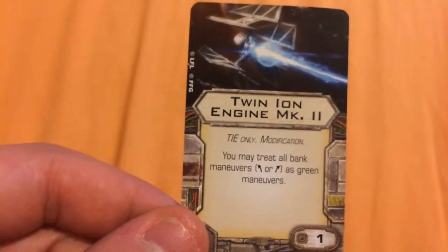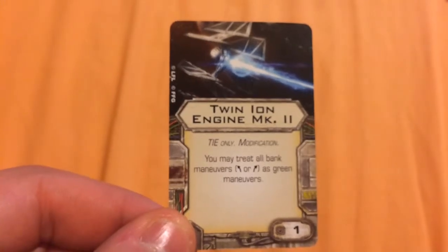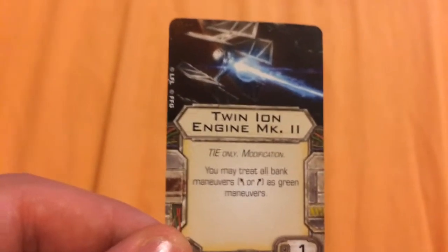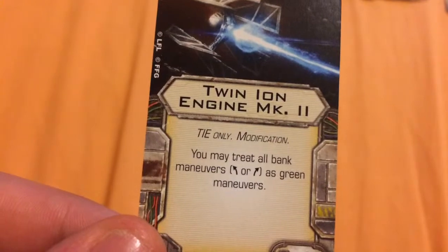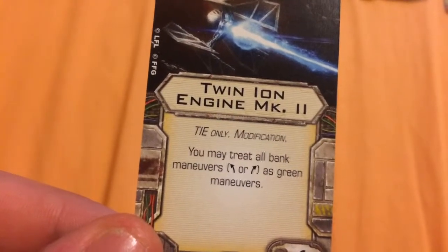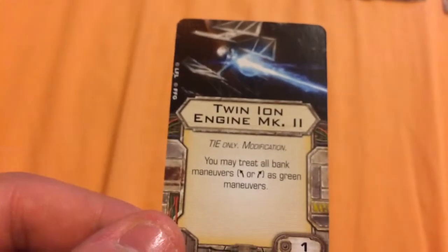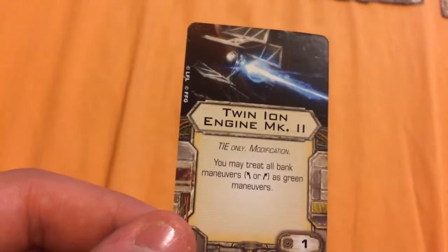It's a modification that can only be used with TIE-type ships — TIE Fighters, TIE Bombers, TIE Defenders, TIE Interceptors, and pretty much any ship that has the word TIE in it. It states: you may treat all bank maneuvers as green maneuvers. With this card, it turns half of Captain Jonas' maneuvers into green maneuvers because there are a lot of banks.